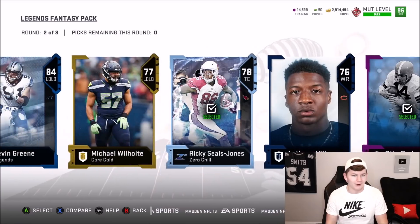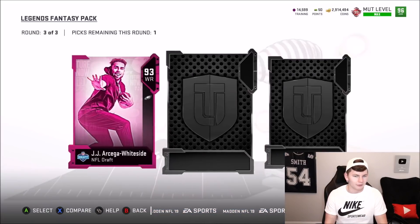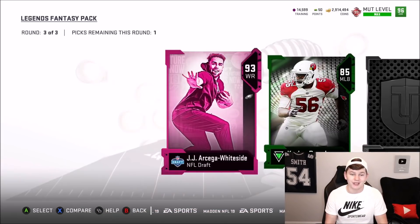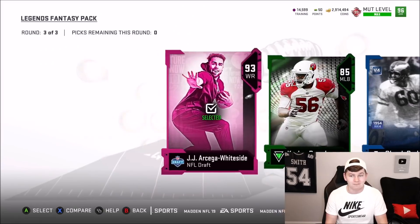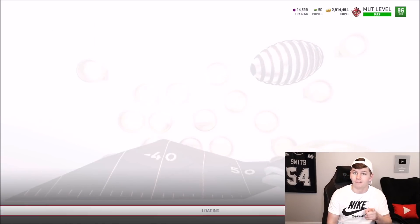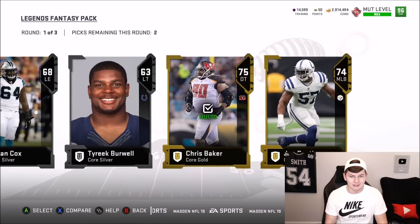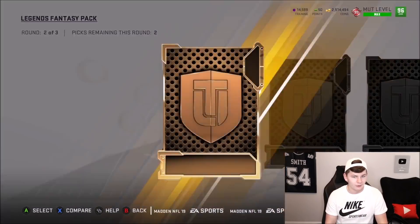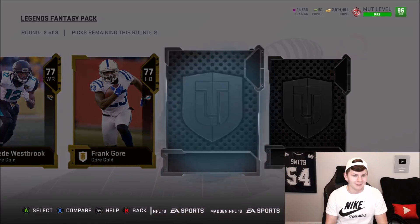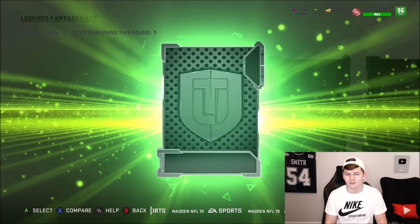90 overall Sean Taylor — that card was amazing. We get a 93 overall Shaq Mason and an 89 overall Night Train Lane. I definitely remember that Kyler card from somewhere. We get Power Up Autogram. Round three: 93 JJ Arcega-Whiteside, and we'll go with him. Chuck — I remember that card, and that card was absolutely terrible. Definitely remember that one.